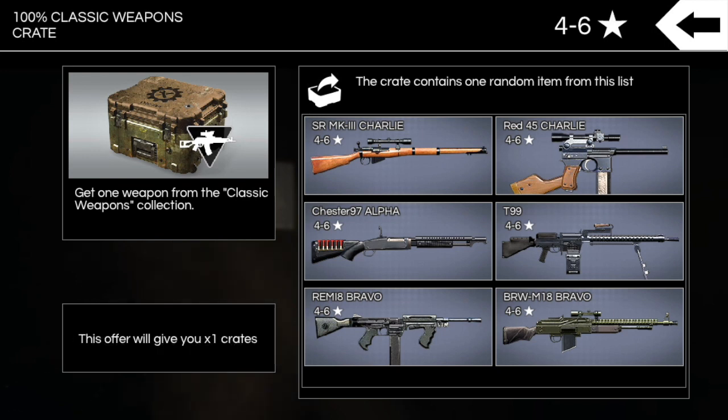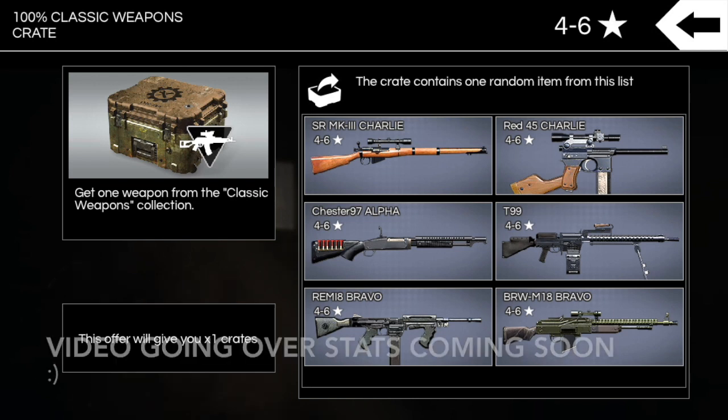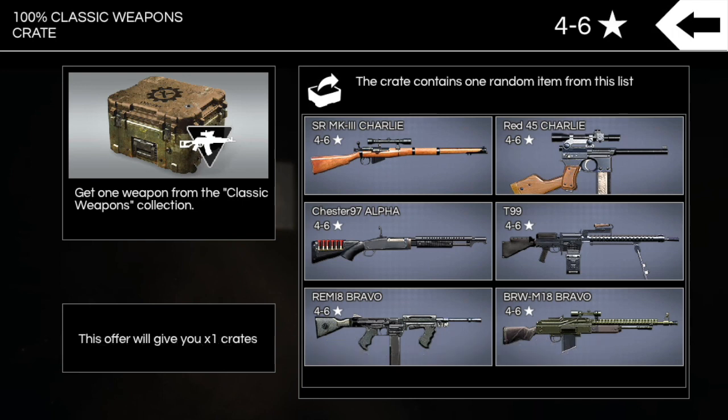Then we have the T99 — probably the most common gun, it's the only gun without a classification like alpha, bravo, or charlie. T99 is just regular, no classification — that's an LMG class weapon. I can't remember the stats off the top of my head so I don't know what it compares to. Then we have the Remy 8 Bravo on the bottom left — bravo is three stars and higher — that's an SMG class weapon. It has really good rate of fire but low ammo and low range, so it might hit over 6,000 rate of fire but will be held back. The last gun is the BRW M18 Bravo — an assault class weapon that looks basically like an SMR 16.